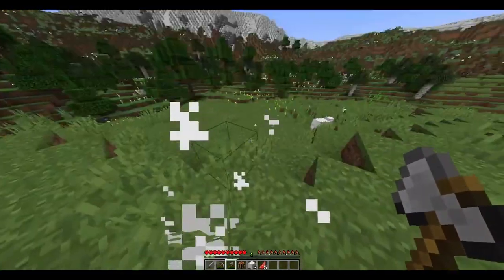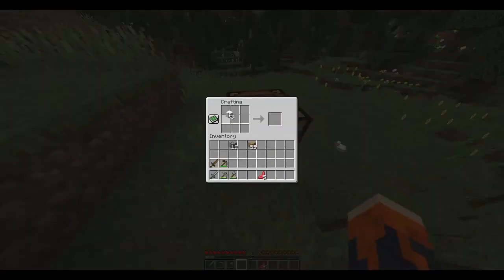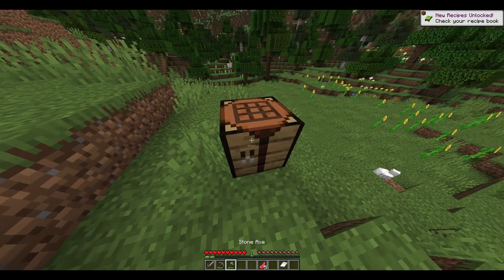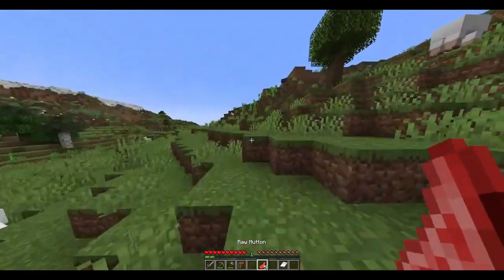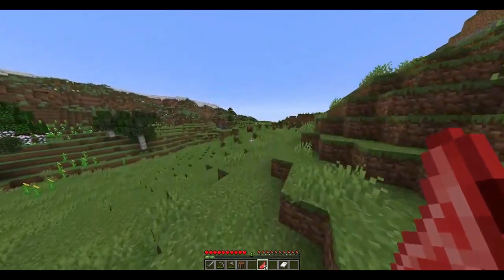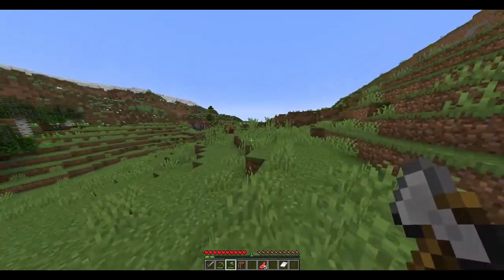Once you have enough wool, you can create a bed. This is how you create a bed — or alternatively, you can also use the recipe guide. In addition to wool, you can also get some meat from the sheep. But we can't eat it raw, so we need to either use our wooden planks to cook it or find some coal.